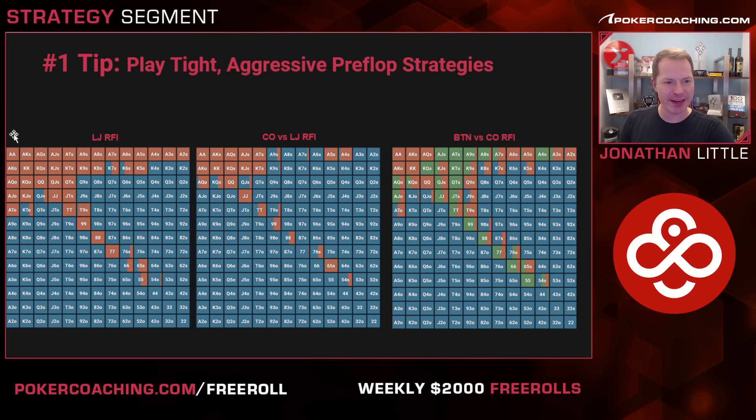Here we have the low jack raise first in — this would be first to act if you were six-handed. The hands in red are raising and the hands in blue are folding. You really don't get to mess around. Notice queen-nine suited, jack-nine suited, nine-eight suited, eight-seven suited, fours, threes, twos, ace-nine offsuit, queen-ten offsuit, jack-ten offsuit — all folding. They're just not that good of hands. You may be surprised to see the king-x suiteds like king-eight, seven, six, and five suited raising most of the time. Turns out these are very, very good hands to raise with.